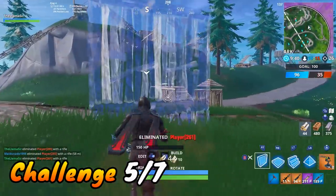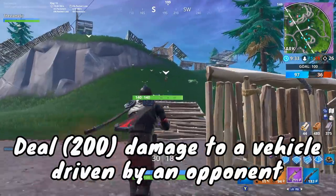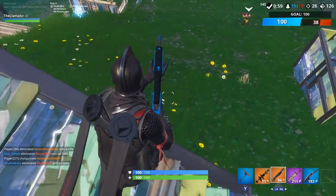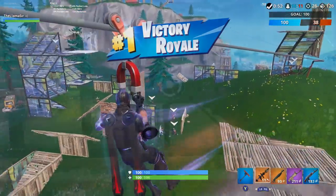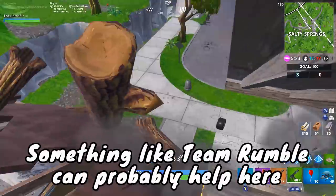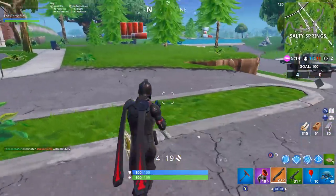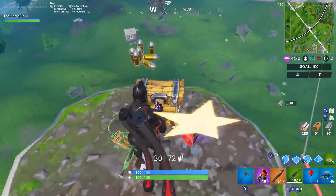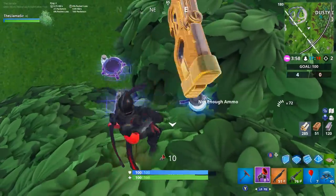The next challenge is fairly tough and you may need a little luck — it's deal damage to a vehicle driven by an opponent. You're going to have to find an opponent riding in a vehicle and deal damage to said vehicle. Note that it specifically says deal damage to the vehicle, not necessarily the person driving it. The best tip I can give is to go into Team Rumble or Soaring 50v50 since in big team modes you may have a better chance of finding somebody riding a quad crasher. Aim for the vehicle itself and try to get that damage done.